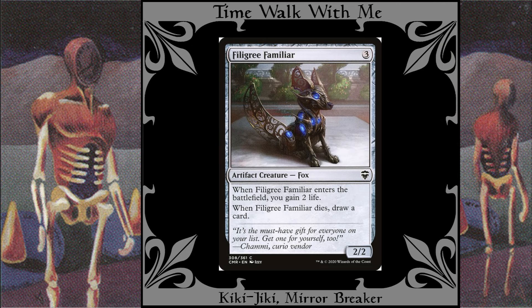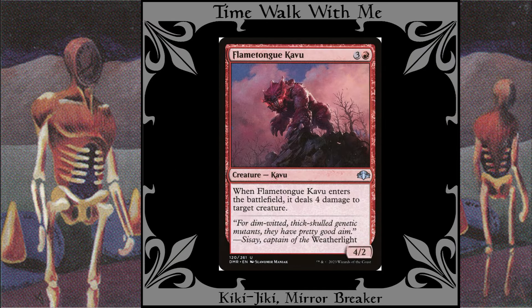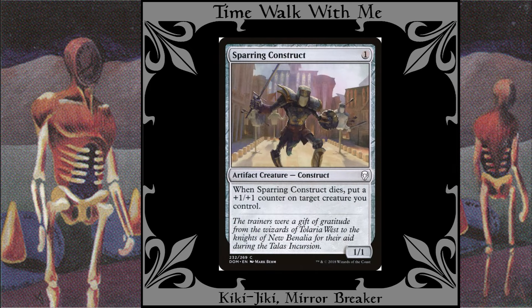Filigree Familiar: A repeatable, self-destructing token copy of this creature keeps your life total high and your hand full. Flametongue Cavu: This is a decent attacker that keeps the field free of chump blockers. Sparring Construct: This can help pump up a big flyer by giving it a +1/+1 counter every turn.